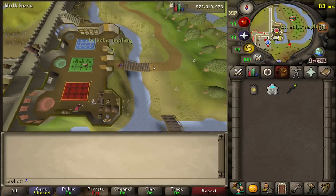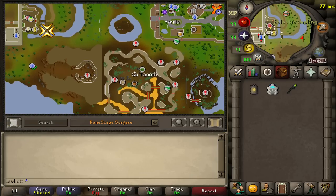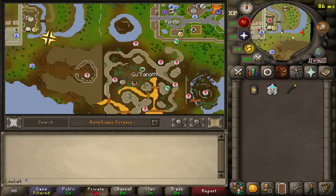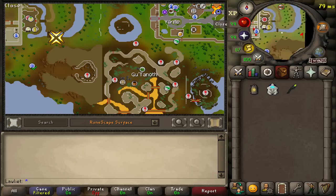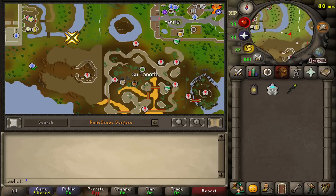From castle wars you can just make your way east. The area that we are going to is right here, known as guttenoth. Before we can enter the cave to get the cave nightshade, we will need to get a scavid map.